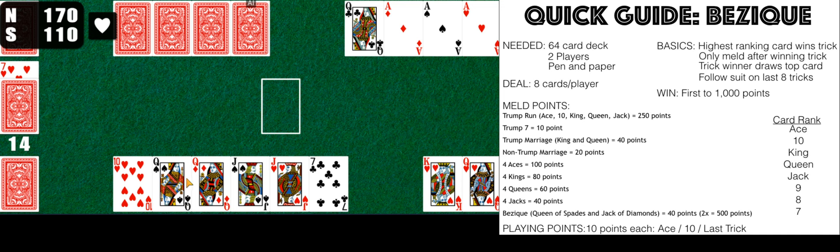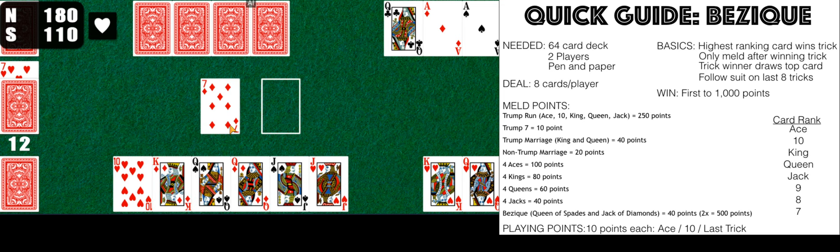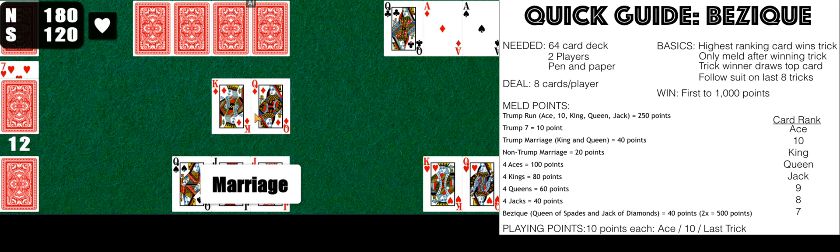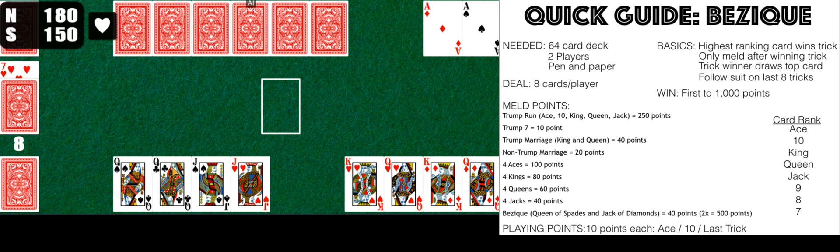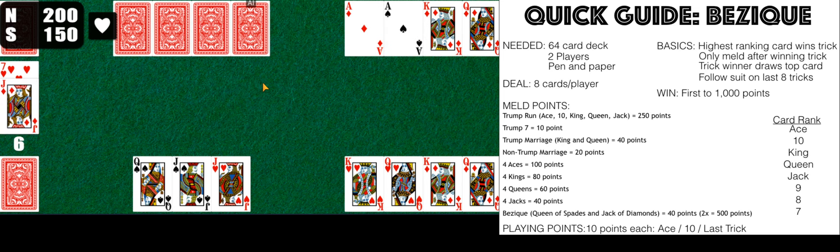He has the ace of hearts and if I play the 10 of hearts he'll play the ace of hearts, so I'm going to play the seven of clubs instead. We have the king of diamonds and the queen of diamonds — I want to save them for a marriage. I can't make a trump run meld with the trump 10, so I'm going to meld my marriage — I have a marriage. I'll play the 10 of clovers — we ended up winning that, which is beneficial. We're still looking for the jack of diamonds.